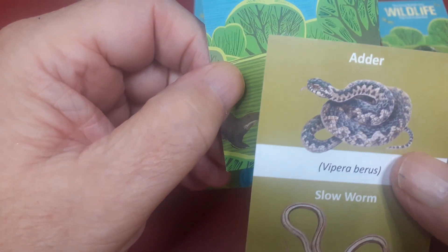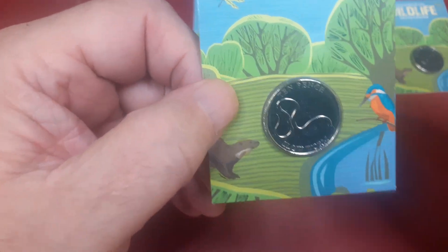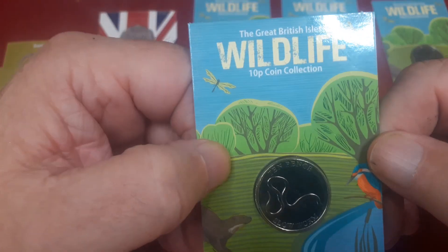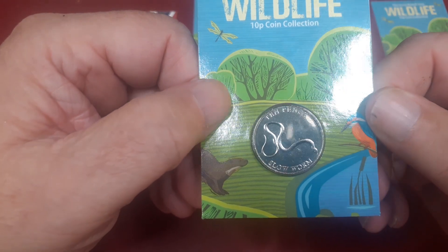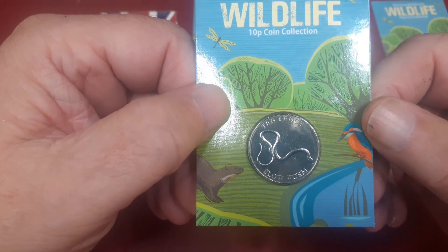Like I say, that's a slow worm. I think these are just getting out of hand now. As I've said in the past, we're going to start putting on different types of grass next. Never mind — I've started the set so I'll carry on with them, but they are expensive.